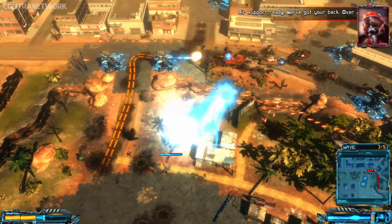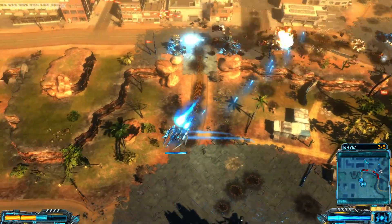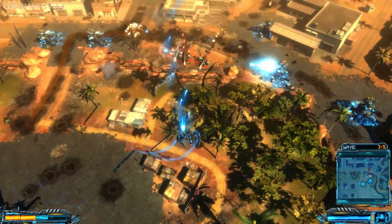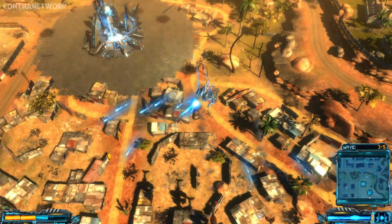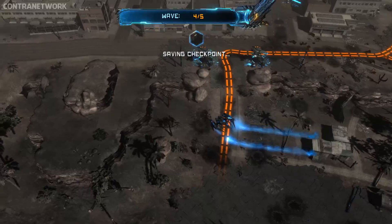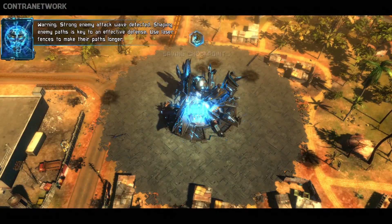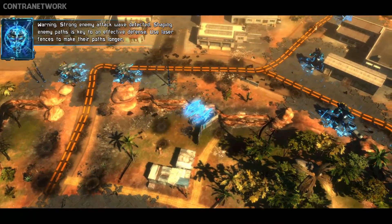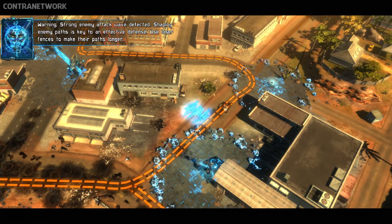Air support ready, we've got you back. Warning — strong enemy attack wave detected. Shaping enemy paths is key to an effective defense. Use laser fences to make their paths longer.